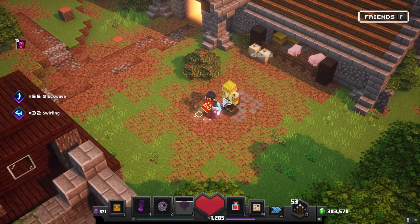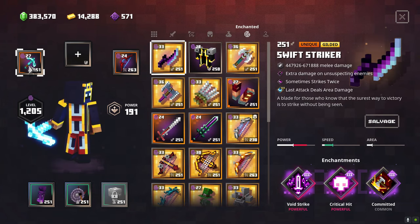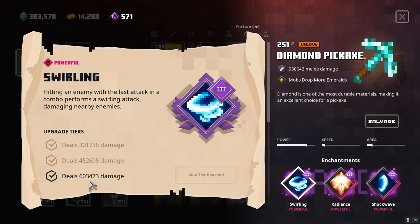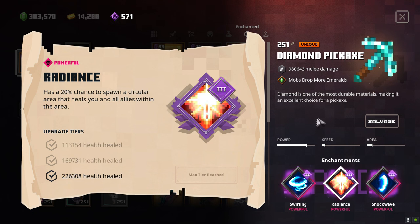The mushroom really helps with the DPS. For main damage on max non-tower level and daily trial, we have 980,643. For Swirling damage, 603,473 — this is actually a lot of damage when it can hit all around you. For Shockwave, we have 452,605 damage. And for Radiance, we have 226,308 health healed.